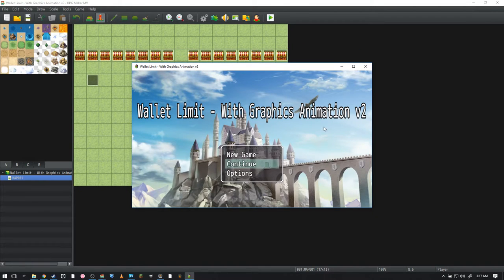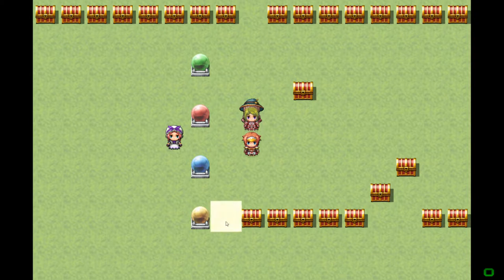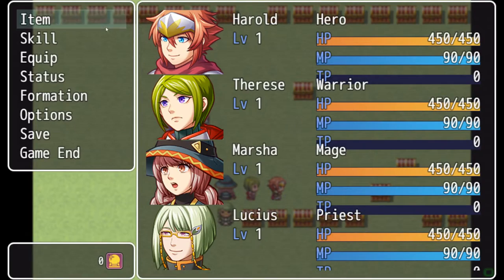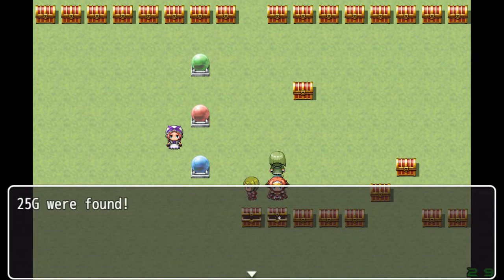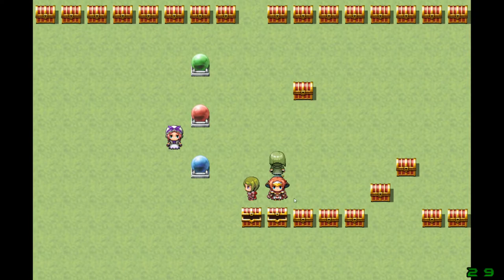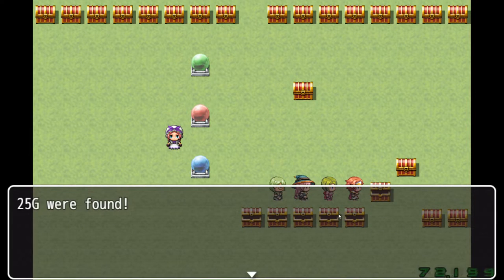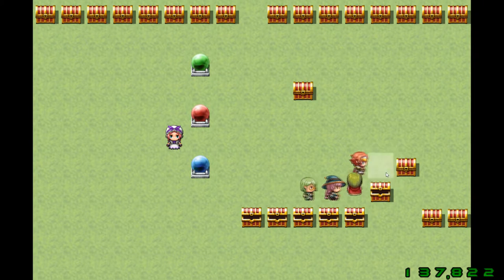So if we go to our wallet limit with graphics animation version two, we have something amazing to show. We have a Nikon display showing zero. If I go to the highest tier wallet, the image changes down here as well. We click a chest and have four gold — it went up to four. Collect 25 gold, we have 29. It displays exactly what we have. Next chest increases to 54. What if we collect thousands of gold? It's moving up. Going to 14,699. And if we collect 100,000 gold, this should increase to 137,822 — which it does in a nice timely manner.